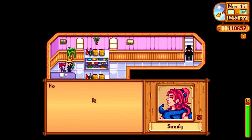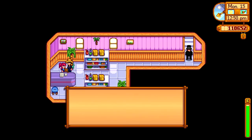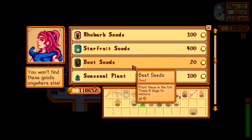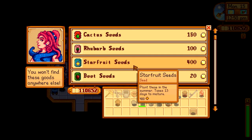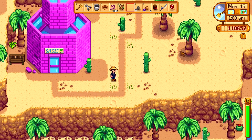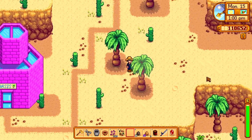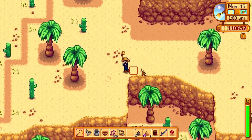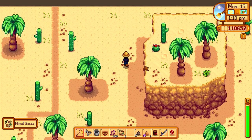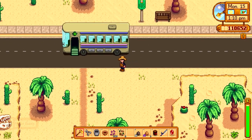Gave Sandy a crocus. Seven out of ten — we're making progress. Don't think I need to buy anything from her anymore. So there's something to do with that giant skeleton, but I'm not entirely sure what. I need to feed it something, but I don't know what that is.